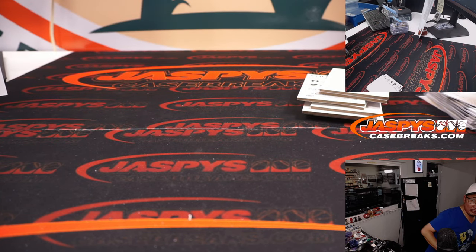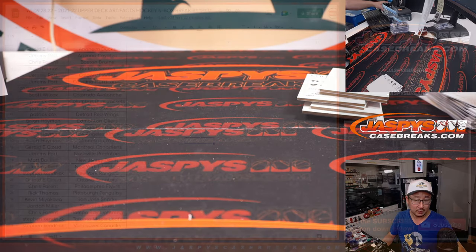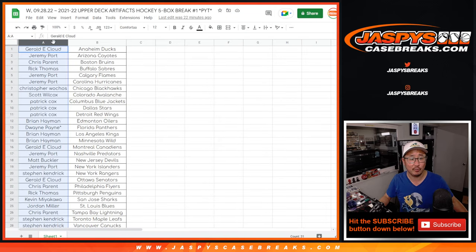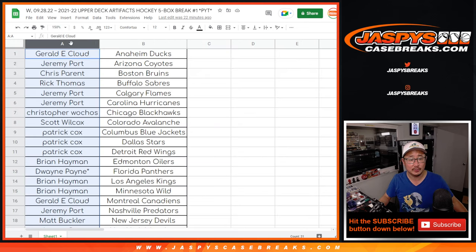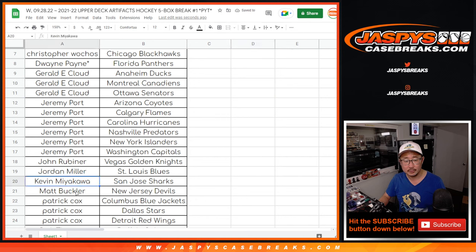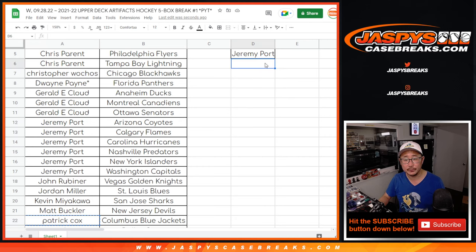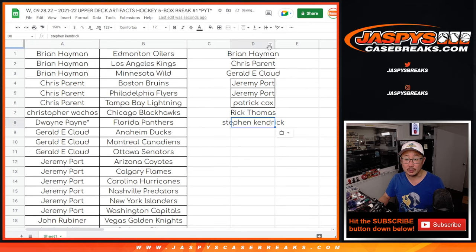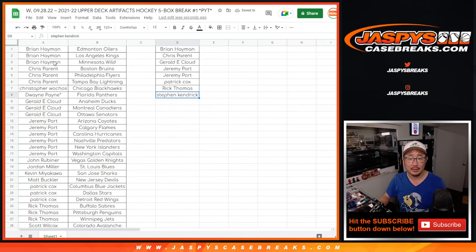Let's give away the box. If you bought at least three teams you'll get an entry. Six teams gets you two entries. Nine teams gets you three entries, so on and so forth. Let's alphabetize by first names. Brian got three — that's an entry. Chris got three — that's an entry. Gerald got three — that's an entry. Jeremy got six — that's two entries. Patrick with three — that's an entry. Rick with three — that's an entry. And Stephen Kay with three — that's an entry. Pretty good odds — one in eight. One spot out of the eight is going to get a sealed box from a different case.